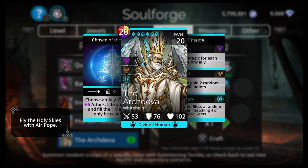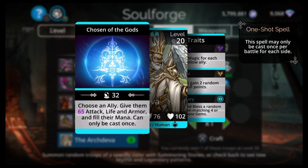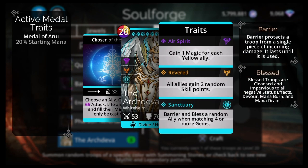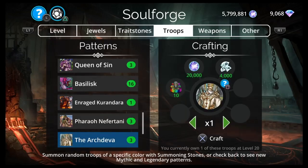Next would be Arch Deva — 20 red, yellow, purple, white, Helm Divine Human. Choose an ally, give them attack, life, and armor, and fill their mana. Can only be cast once. Also has sanctuary, barrier, and bless a random ally when matching four or more gems. Pretty good with stuff like Lord of Slaughter or anything with a high mana cost, even Zool Goth. He's B tier, B-minus.